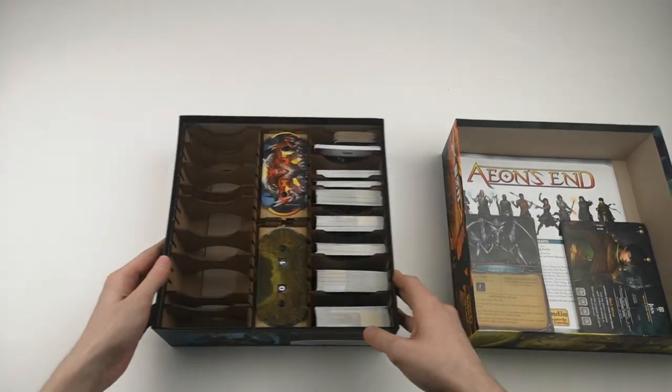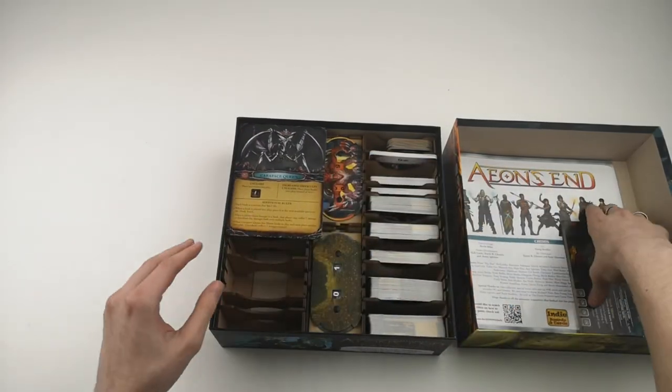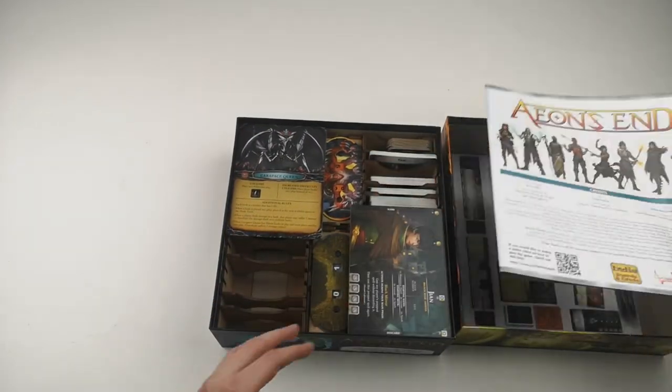And a general overview of how it fits into the box. Here's a place for the nemesis boards and mage boards and rulebooks.